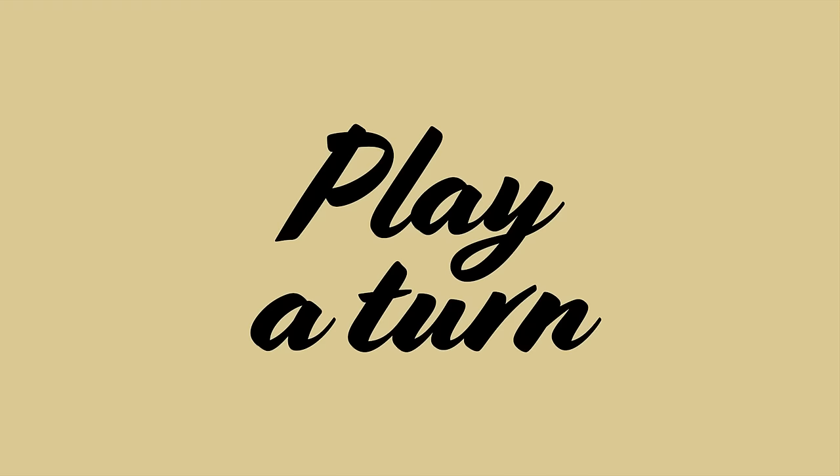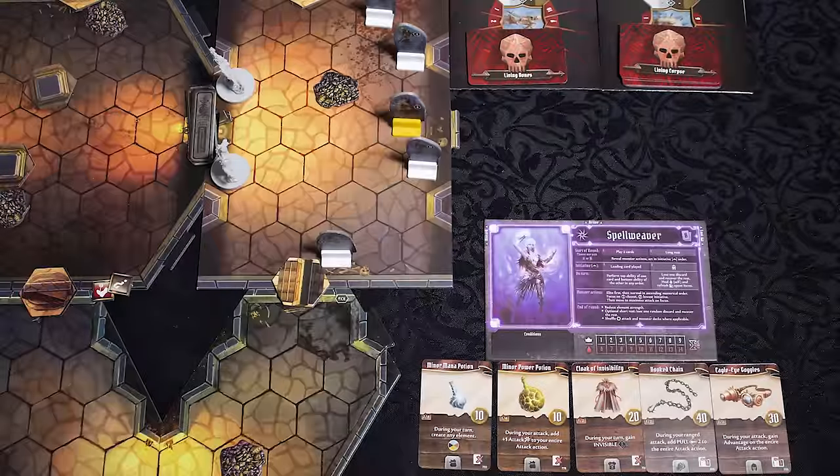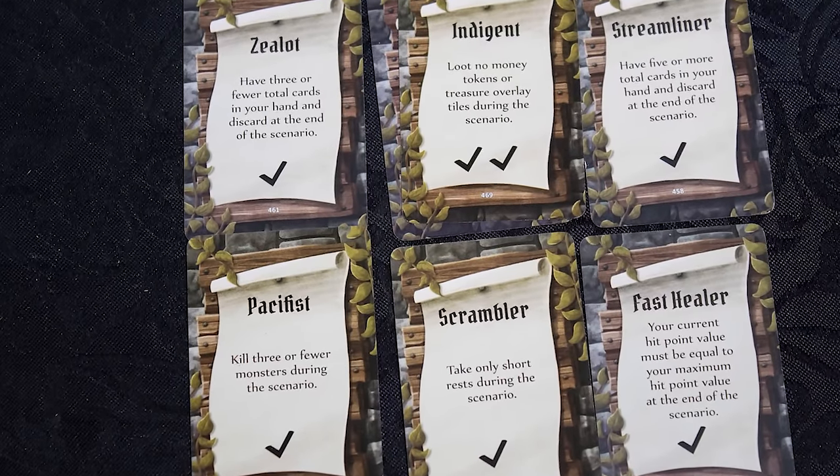Player turn. First of all, you must decide on a mission to do from the map. Then you can access that entry in the book and set up the game map accordingly. Each player will get a private objective that they may complete to get additional upgrades to their character.